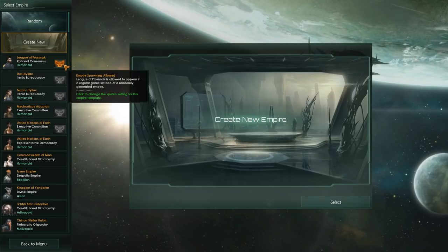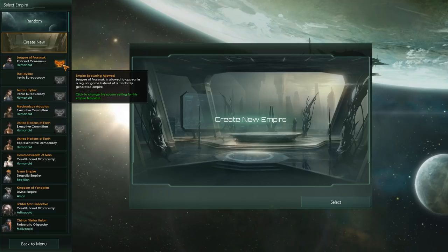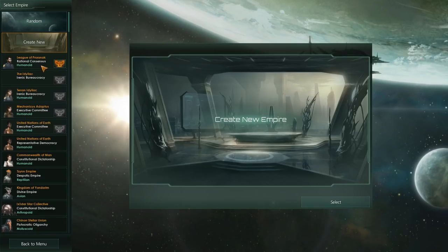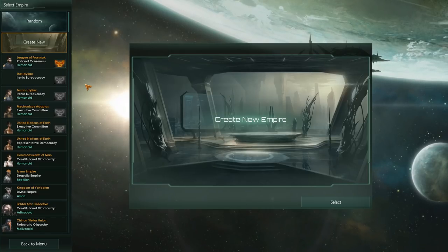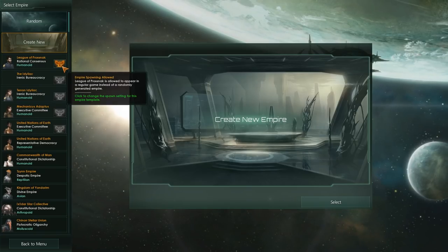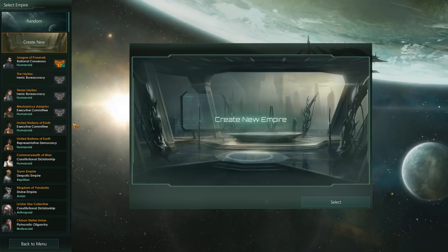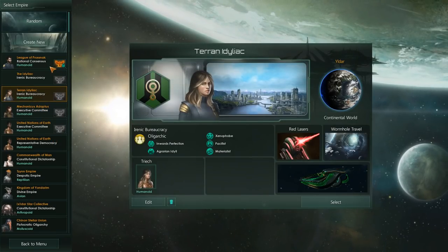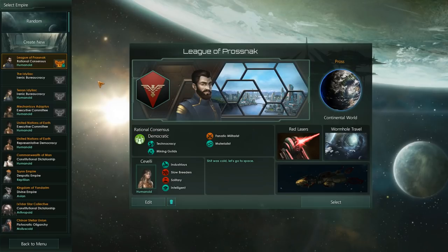If you highlight it, it says 'empire spawning allowed.' What this means is, if you've built a species and saved them, and then later on you play as a different species, you can have the chance of the other species spawning with you into the game. So basically, you could build all your adversaries at the start of the game and then play against them. If you click it one more time, you'll see a little padlock on top of it — it will force spawn it. So, for instance, here at the Terran Idiliac, we will be guaranteed to find the League of Proznak somewhere within the galaxy.